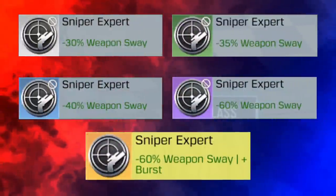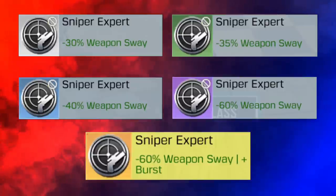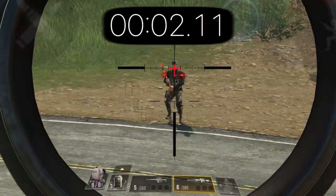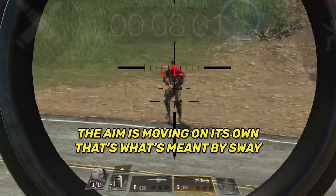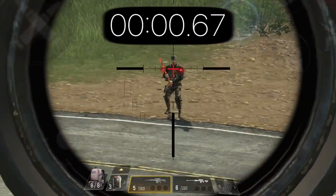We're going to start with the Sniper Expert mod. This mod can be used on snipers and marksmen only, and it offers less weapon sway. Weapon sway is the aim movement after opening your scope, and it occurs after a certain amount of time which differs per sniper — for example, it takes 8 seconds for sway to start on the DLQ33, while on the Rytek it only takes 5 seconds.